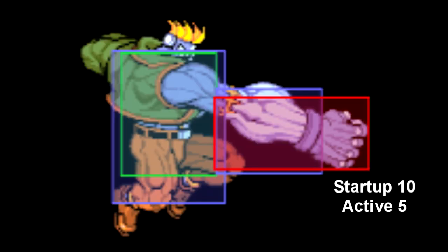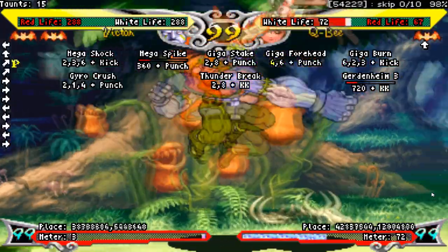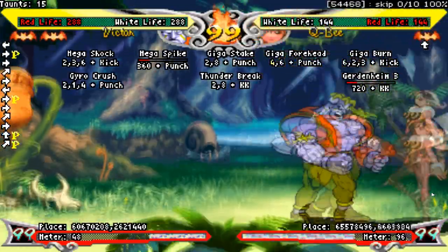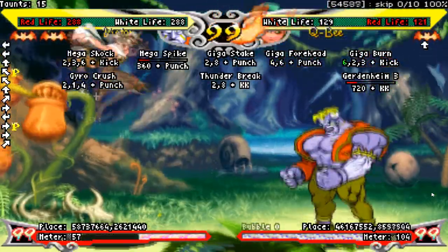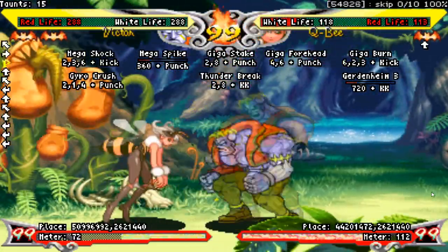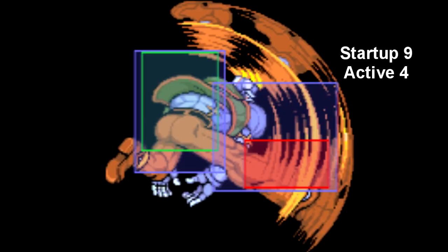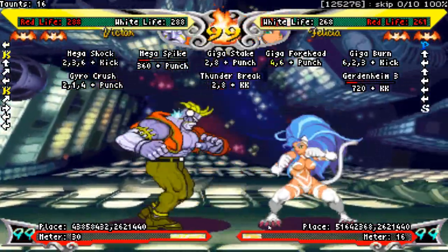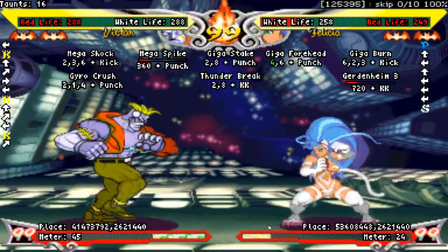Jumping medium punch is fantastic for air-to-airs, mainly due to its option select with air throw. It also extends pretty far out, making it good for space controlling. However for jump-ins, this is not one of your best — every other normal has a lower hitbox, so those are better for jumping in. This is mainly strictly an air-to-air. Jumping medium kick is pretty much interchangeable with jumping medium punch. It doesn't have an air throw tied to it, so it's not as great as an air-to-air, but it has a lower hitbox and extends pretty far horizontally, making it a really good jump-in.